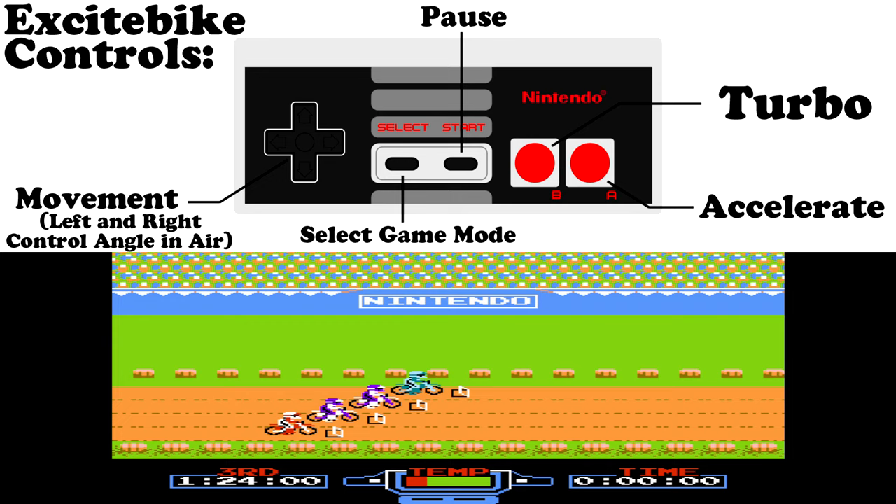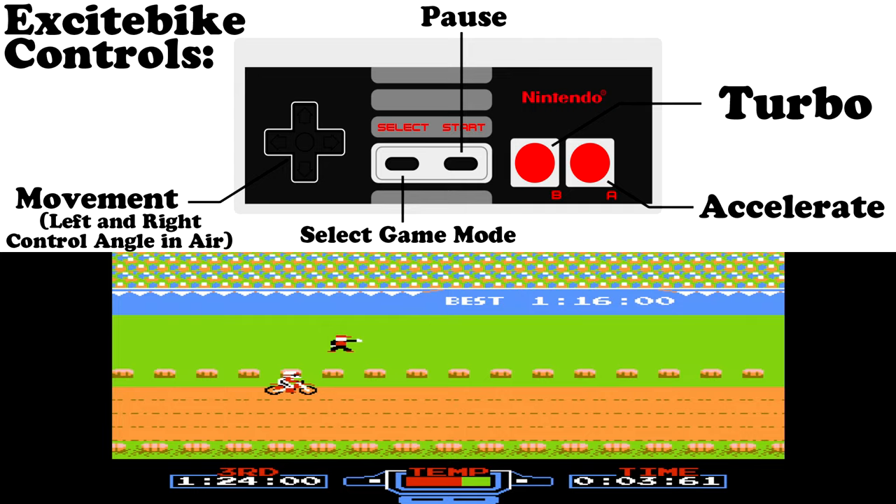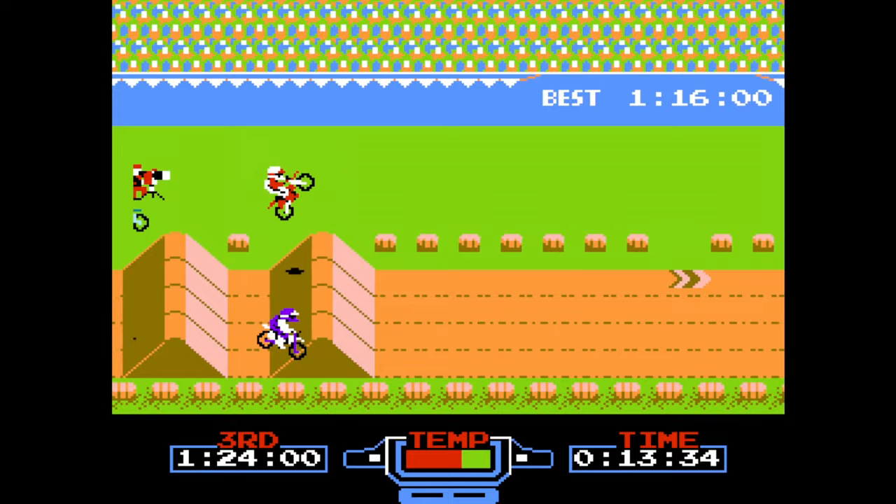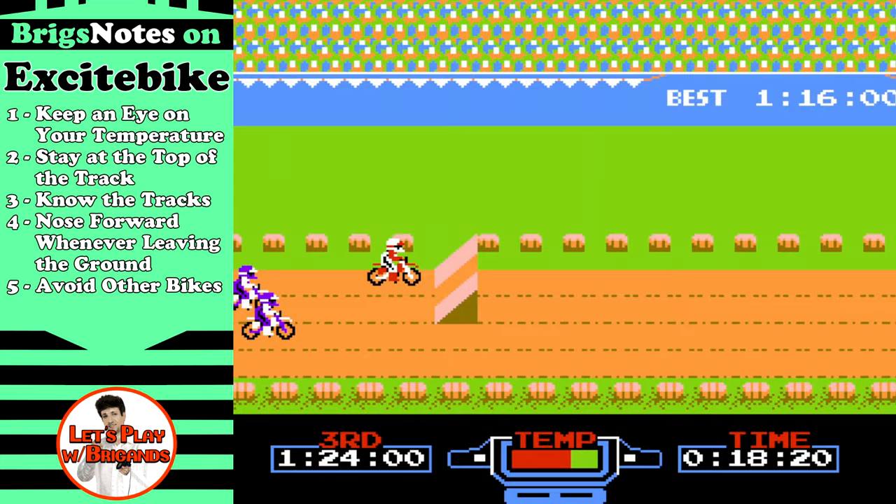Both A and B go, but B is the turbo — this raises your engine temperature and makes you go a little bit faster. Pause the game with start. We can move with up and down, and moving left or right in the air controls the angle and nose of our bike. Got to make sure we land on two wheels, nice and flat on the ground.